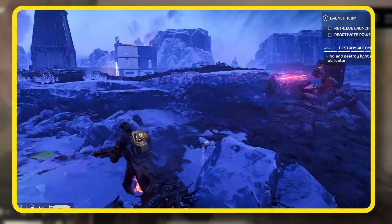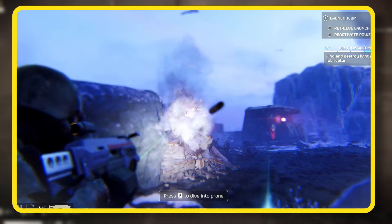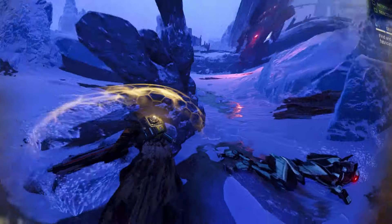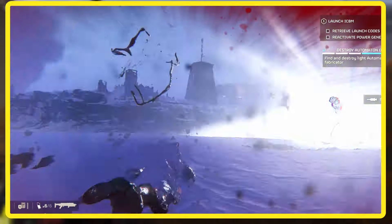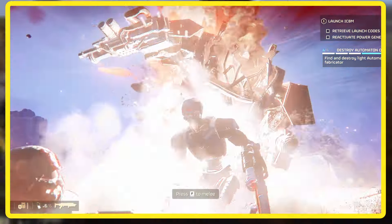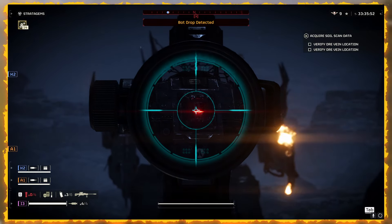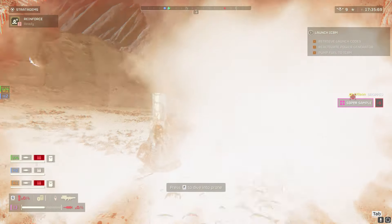This holds true for Shield Devastators too — aim for the glow behind their shields and you're looking at a 2 to 3 shot takedown. Devastators, especially the rocket-launching variety, can be a nightmare, but with the Dominator they're a walk in the park. Onto the Hulks — these heavily armored brutes are a different story. The trick without resorting to support stratagems is to flank them and target their vent. A stun grenade can be a lifesaver here: toss one, circle around, and a couple of shots in the vent will do the trick. The Anti-Material Rifle, Quasar Cannon, or even the Arc Thrower are fantastic supports against Hulks, but more on that in another video.